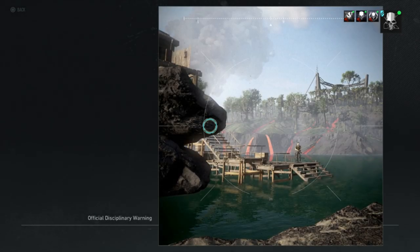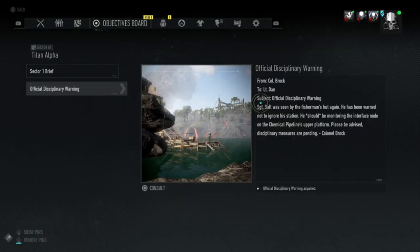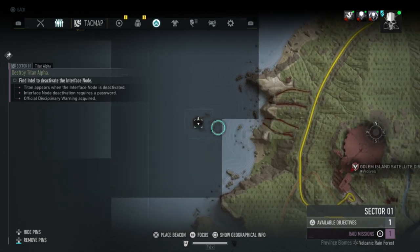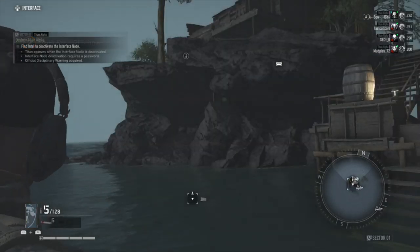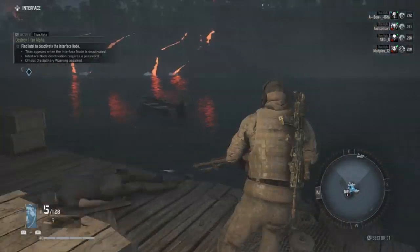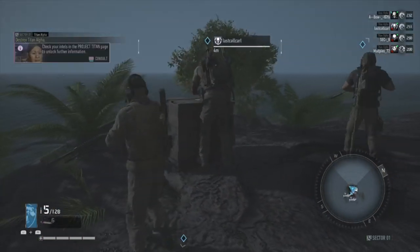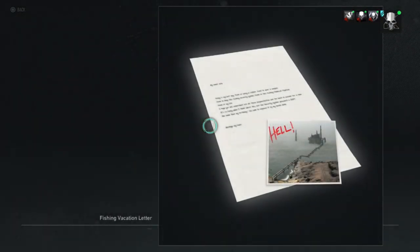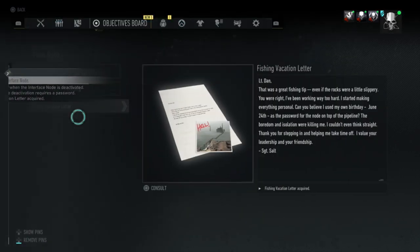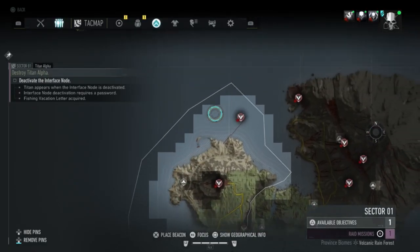The clue tells you that Sarn Salt has the password and he's at his fisherman's hut, which is pretty much directly west off the main island — west of the satellite dish itself. It's beaconed on the map. Interact with the intel to get the password you need to deactivate a node. That node is located far north of sector one at the oil rig. Don't worry about memorizing the password — just collect the intel, get to the rig, and you'll be able to deactivate the node there.